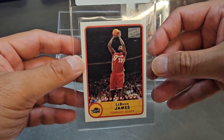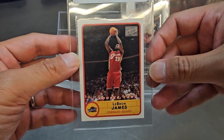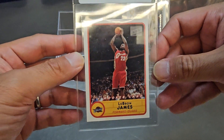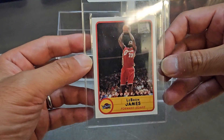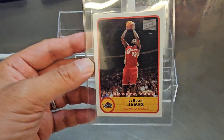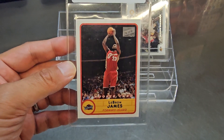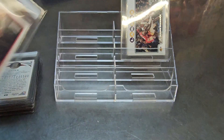This is the LeBron Bazooka 2003 rookie — the red road jersey variation. Very clean, corners look good, but it's a bit off-centered. I'd be okay with an eight, and from what I paid that would be fine. Going to say eight or nine — possibly a 10 but I doubt it given the centering.